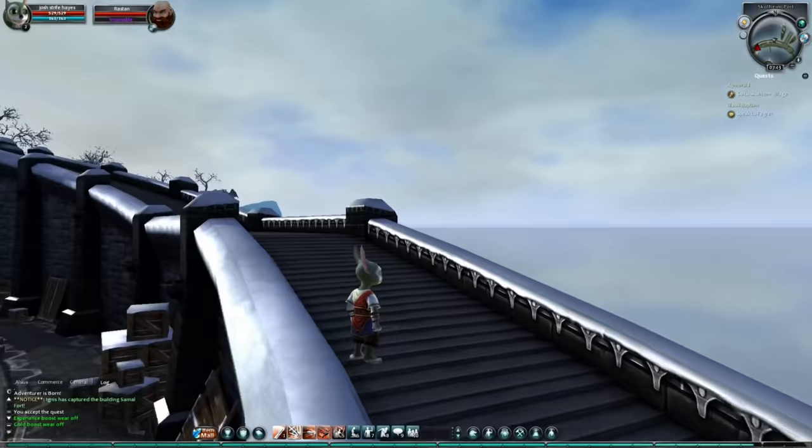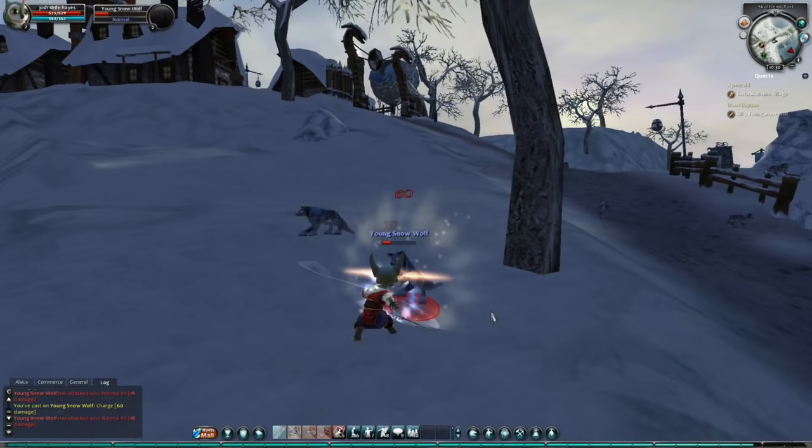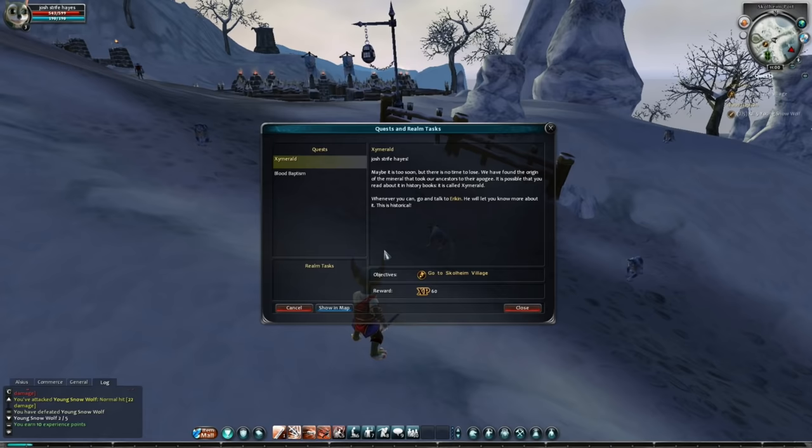This NPC guard tells me to go and kill some wolves, so I go and do that. The game's quest list is pretty basic but functional — quest giver, receiver, objectives, and optional map location are shown. Does exactly what it says on the tin. It's not fancy, but it works. Kill five wolves and then report to a guard called Bread.